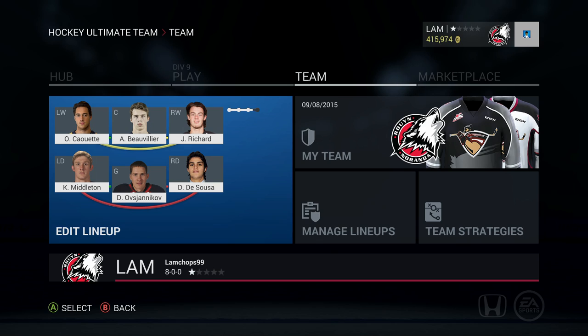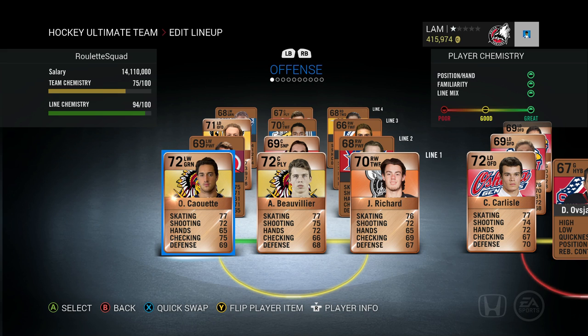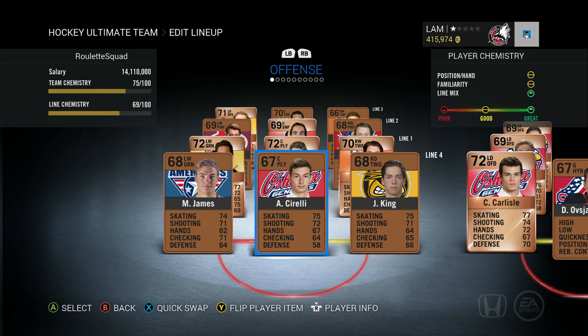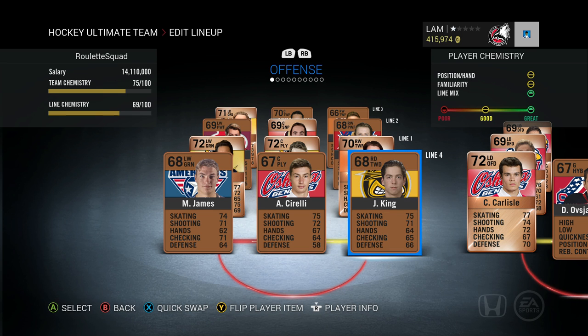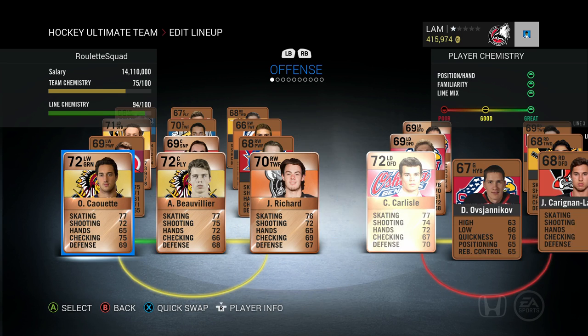Let's start up the first game of HUT Roulette and see how the team looks. The team is fully built from bronze jumbo packs. First line: Kawoot, Beau Vie, and Richard. Second line: Luff, Kerr, Amson. Third line: Leblanc, James, and Benjafield. Fourth line: King, Sorelli, and Max James. Some players are out of position — Leblanc is a left defenseman filling in for left wing, and King also needs to be replaced.